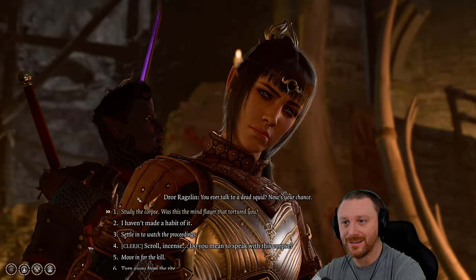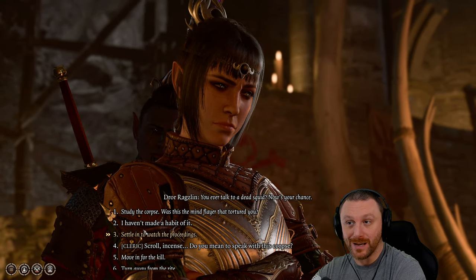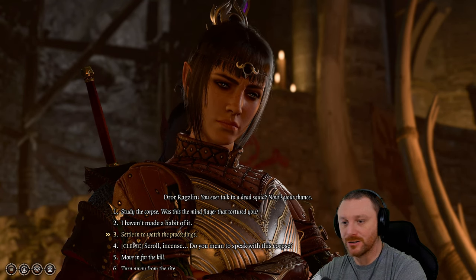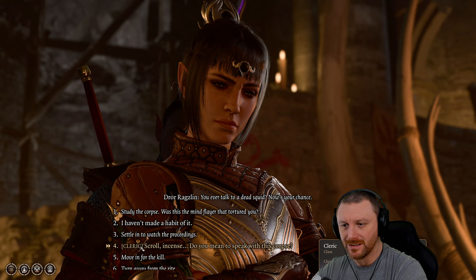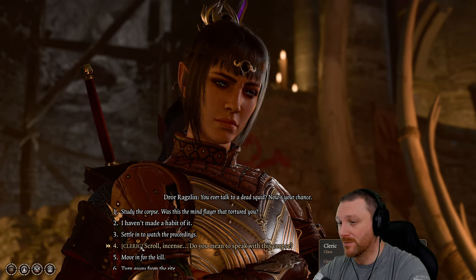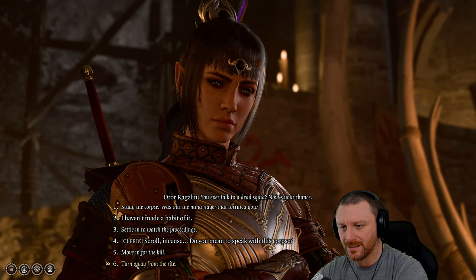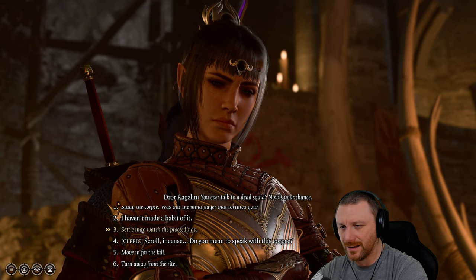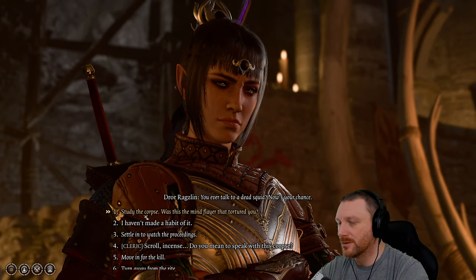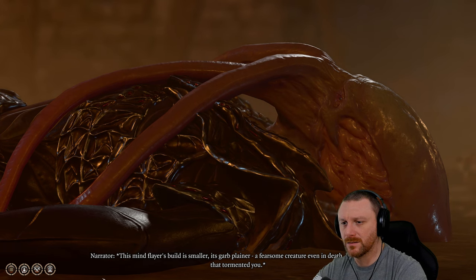I would rather it not be anyone besides Ari and maybe Will, because we're the only ones with charisma. Everyone else has literally no charisma. Do you mean to speak with this corpse? I'm going to study the corpse. Was this the Mind Flayer that tortured you? This Mind Flayer's build is smaller, its garb plainer — a fearsome creature even in death, but not the one that tormented you.